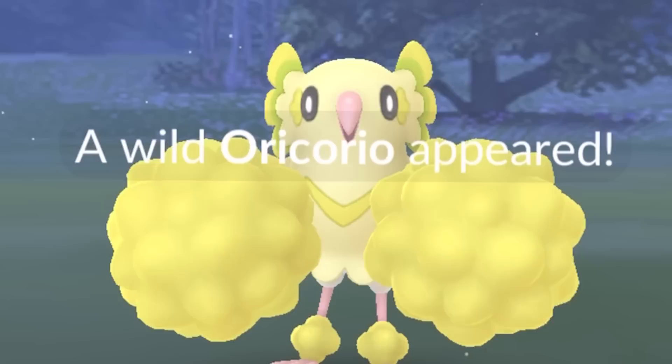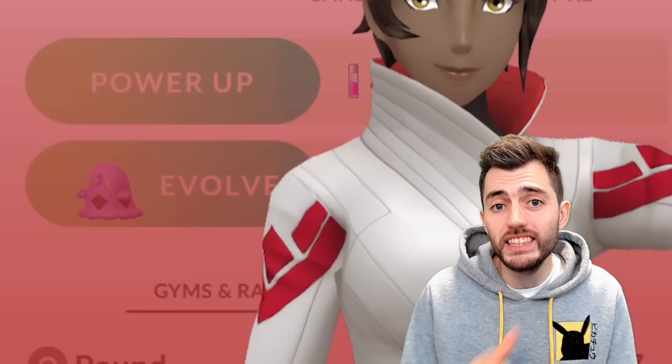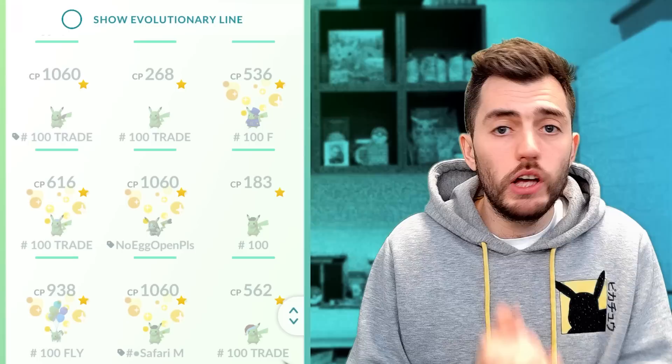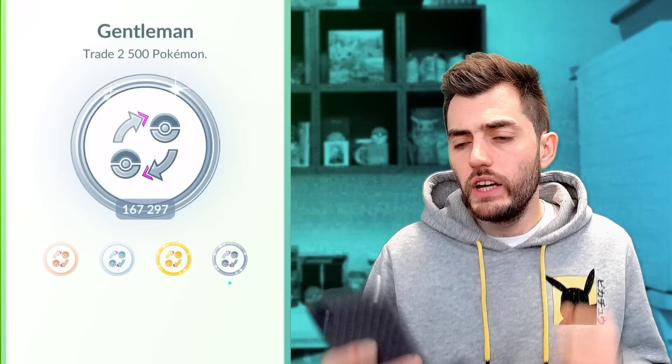Every Pokémon you catch has random stats which we call IVs. When you trade a Pokémon to a friend, the IVs completely change into something random. But there's a plot twist — you can only do 100 trades per day, you can only trade a Pokémon once unless you have multiple of the same, and every trade costs 100 Stardust.